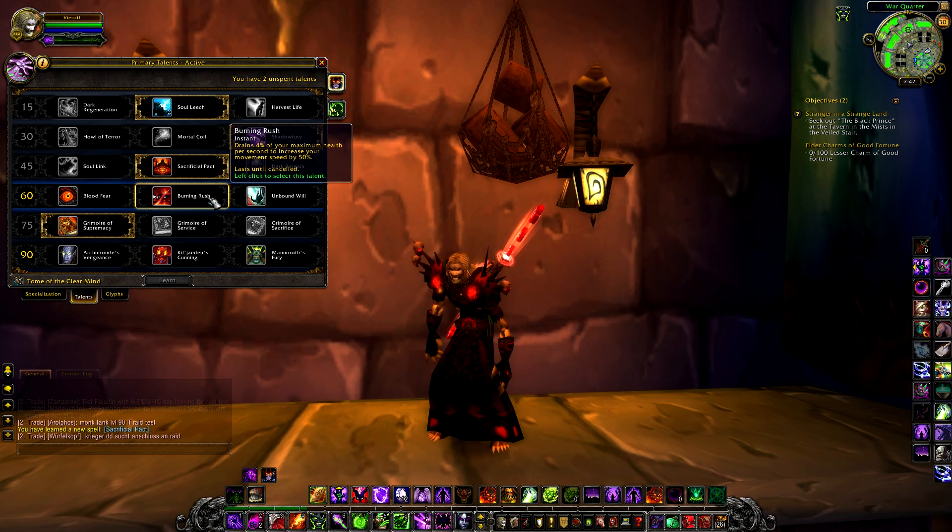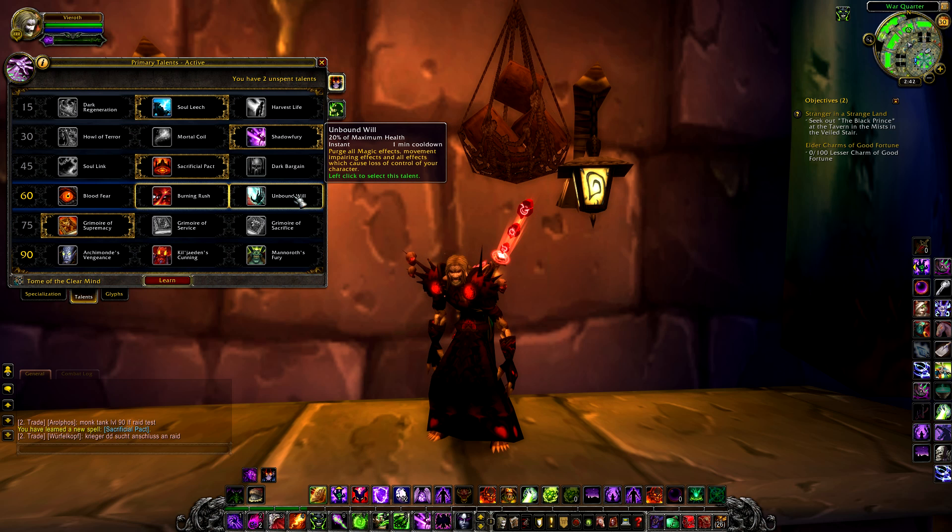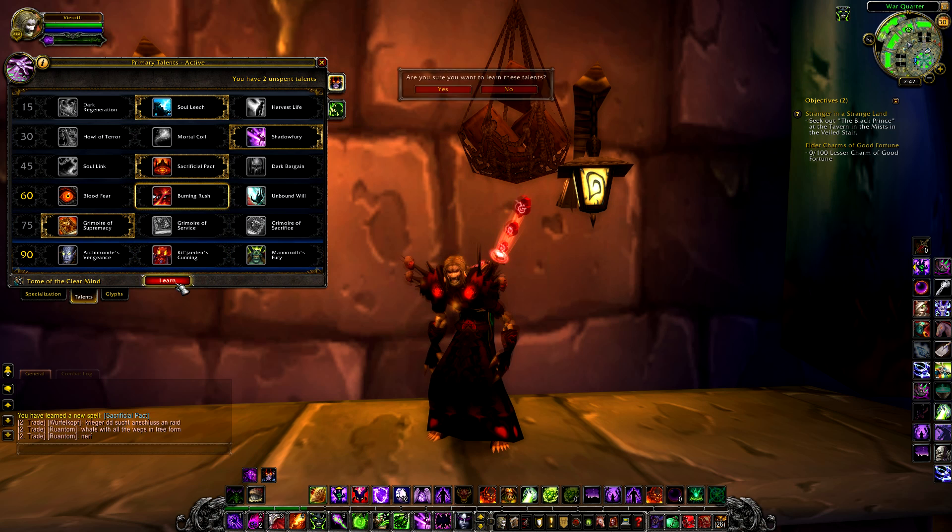Choice 2 is Burning Rush, which will likely be the choice for many PvEers — an instant cast ability with no cooldown which drains 4% of your maximum health per second to increase your movement speed by 50%, lasting until you cancel it. Albeit damaging, it's akin to a boot enchant movement speed increase only far more useful. Choice 3 is Unbound Will, costing 20% of your maximum health on a 1 minute cooldown, purging all magic effects, movement impairment and loss of control effects — more of a PvP choice. Personally the movement speed increase is much more valuable for PvE.